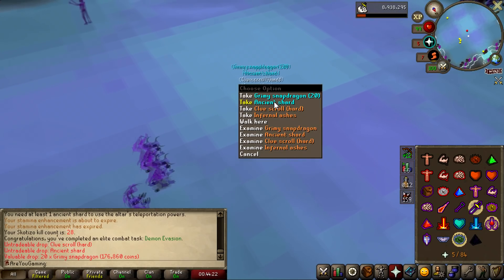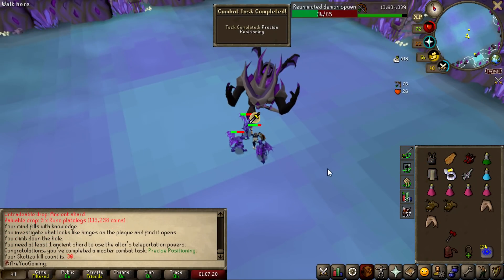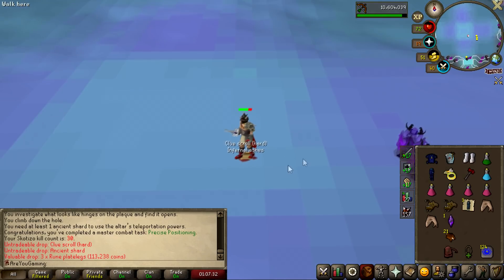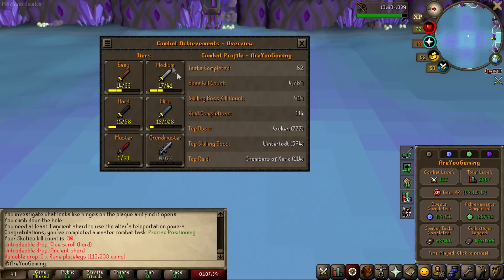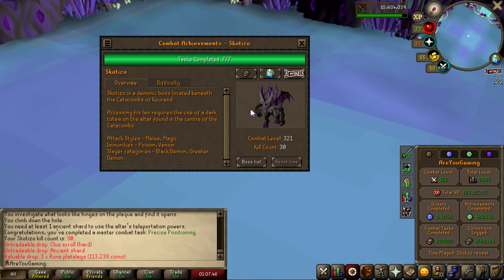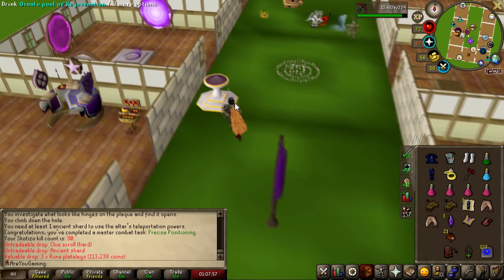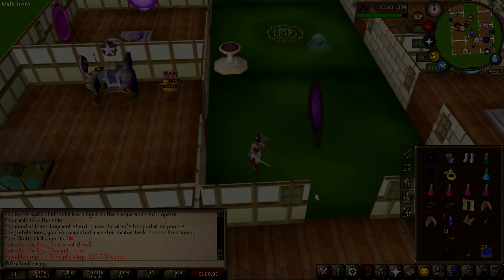We did manage to successfully do the one where you kite around the room and take no damage from anything whilst at Scabaras. That is Scabaras completed — all of the tasks for the combat achievement done at 30kc. Very nice. 30kc, no pet, no claw, just one elite, which means no more masters. However, heading over to combat achievement diaries and searching for Scabaras, we now have 7 out of 7 challenges completed. Bittersweet, I suppose. Also, I've not been able to do any of my clue scrolls because they've all had deep wilderness steps, which I can't do on stream because I can't hide my clan chat or my world.